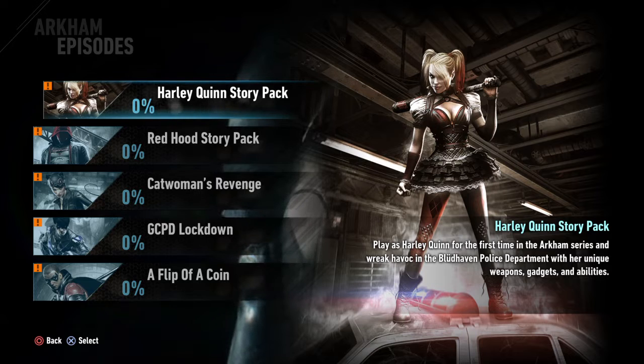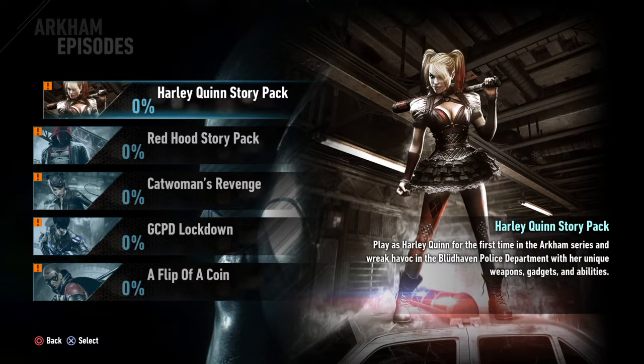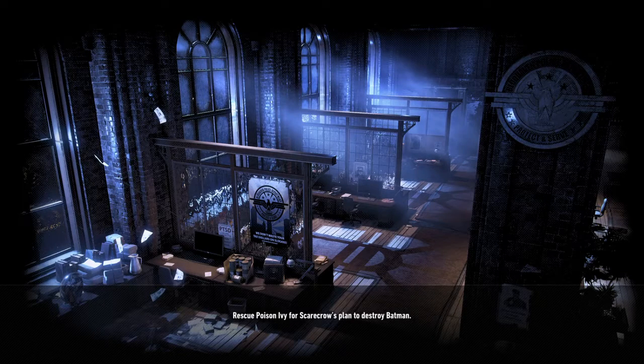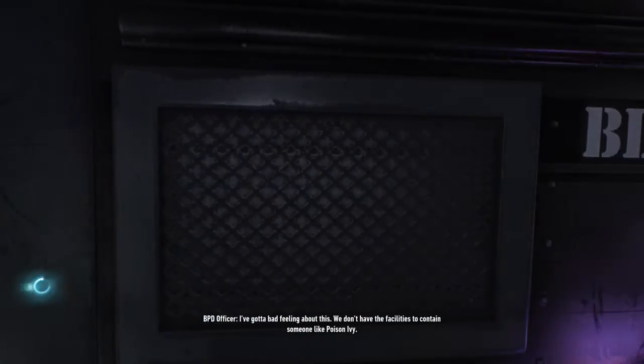We're going to be playing as Harley Quinn for the first time within the Arkham series, wreaking havoc within the Blüdhaven Police Department with her unique weapons, gadgets, and abilities. You also receive two skins within this pack: the original Harley Quinn skin you see within the game, and the classic Harley Quinn skin from the comics. We'll also be touching on a part within the Manor of Family DLC, which I've not yet downloaded — I've got all the DLC downloaded apart from that episode.